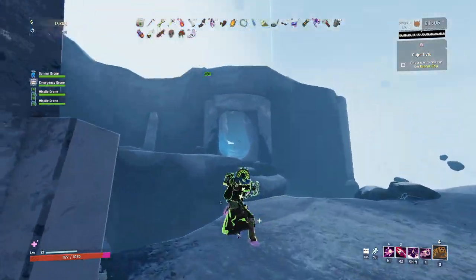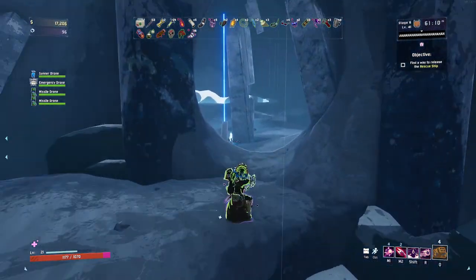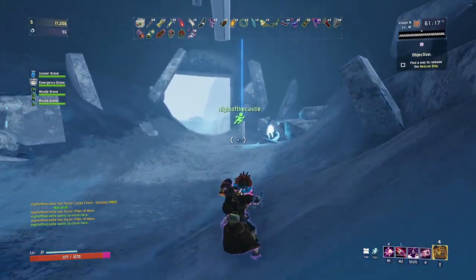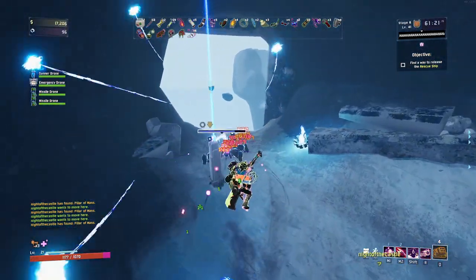I would actually be super impressed if I could get B and E with this setup right now. Color of mass, color of mass — is that mass too? Yes, okay, cool. As long as I don't have any color of design, I'll be all right.